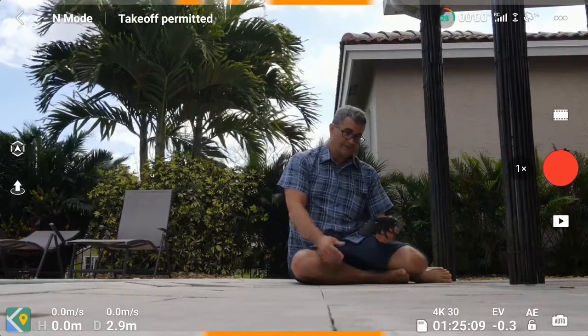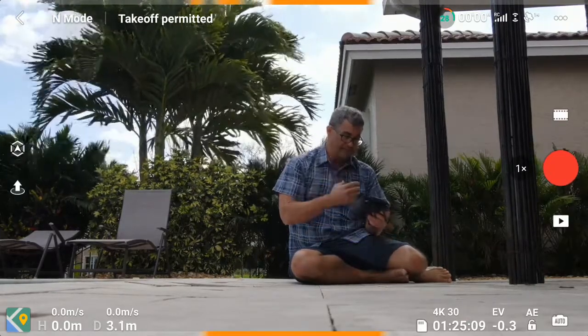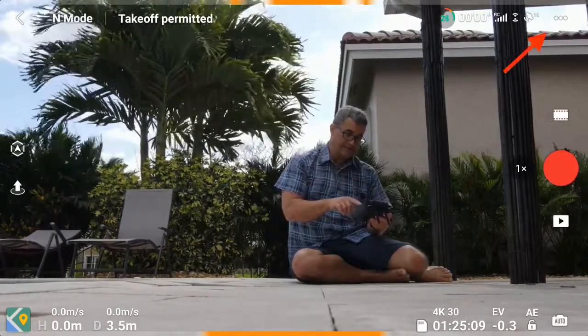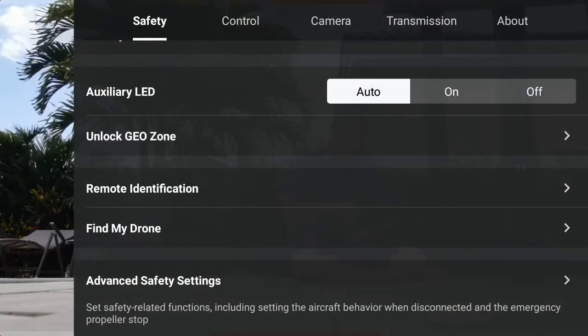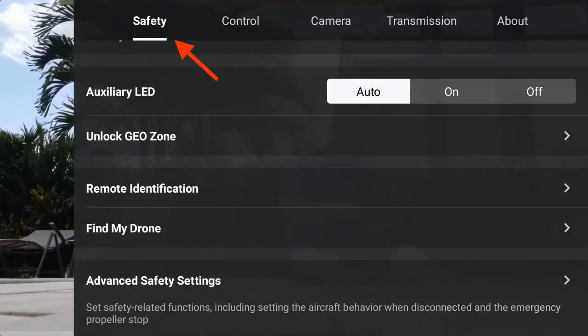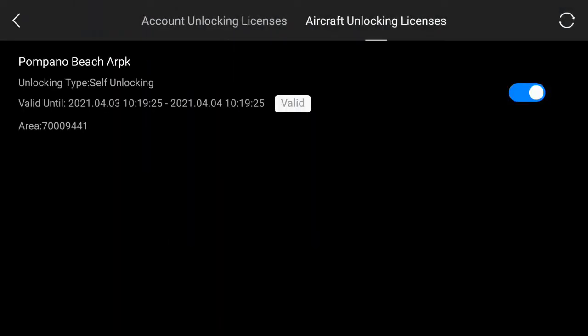You go to the settings button — those three dots in the upper right corner — and go into the Safety tab at the very top. Then you'll see where it says 'Unlock the Geo Zone.' There are two tabs in there.